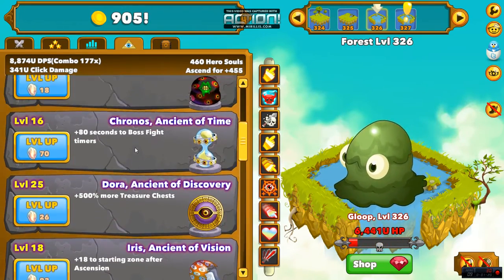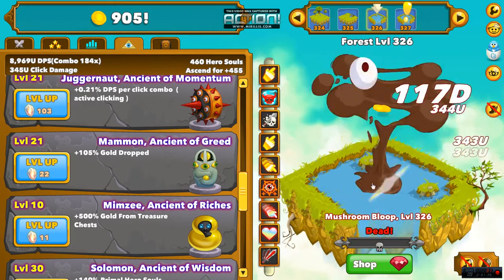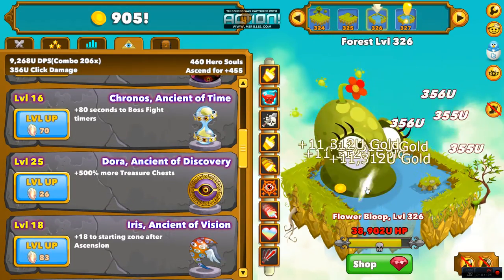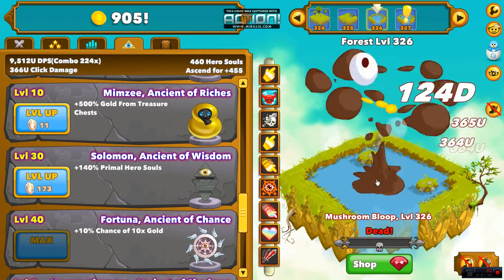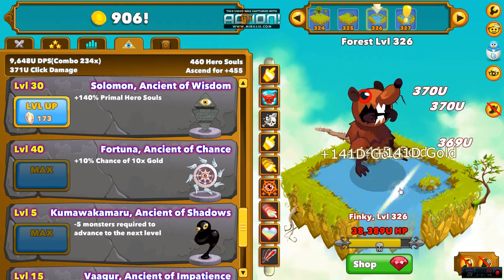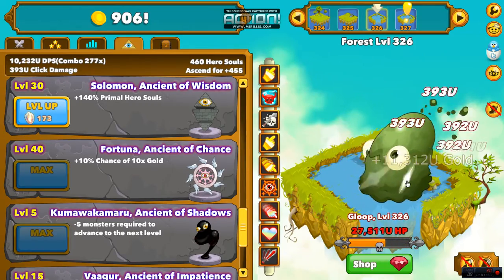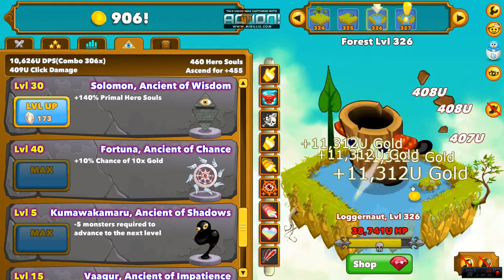After that you want to get the gold ancients. You want Mammon next — every time gold drops he gives a percentage boost to it, which is awesome. Then after him you want Dora, which gives a percentage towards gaining more chests, and Mimsy boosts the amount of gold coming out of those chests. Then there's Fortuna — ten times gold is ten times better. You can't cut that; you want to hire a bunch of heroes fast and you're gonna need ten times the gold. It procs pretty efficiently. I didn't realize how valuable it was until I picked it up and maxed it out, and then I was like, how did I ever play the game without this thing?